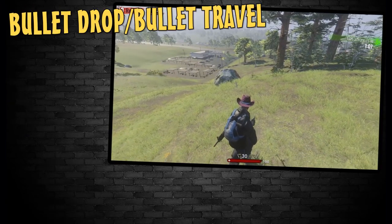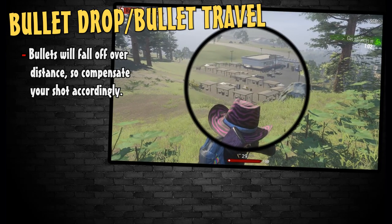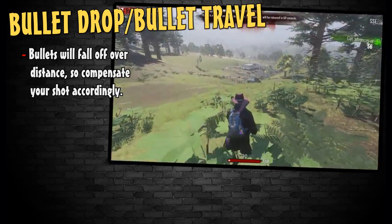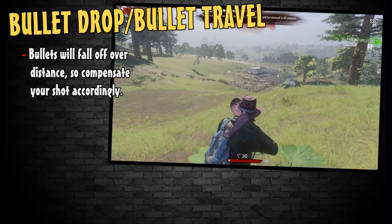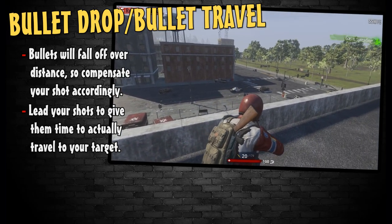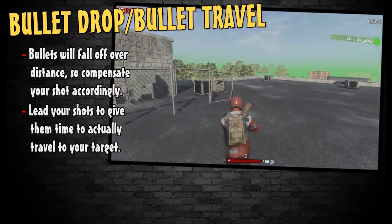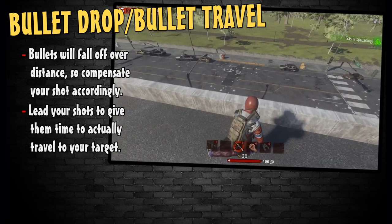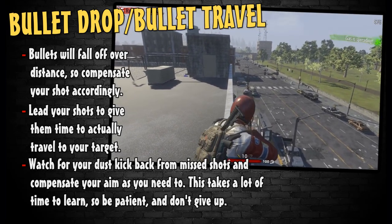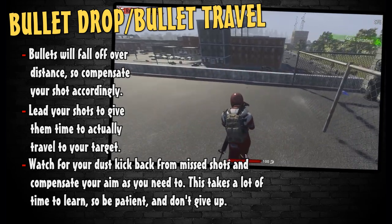A lot of the fighting in H1Z1 can be found in wide open fields of grass. With bullet travel and bullet drop being a thing, this can make new players feel hopeless. If your target is far away and you aim your dot right on top of them, you are guaranteed to miss. You must aim higher than your target to compensate for bullet drop, and if your target is moving, you must lead them to compensate for bullet travel. Also remember to factor in lag and compensate for that as well. Keep a steady rhythm with your tapping and do not shoot too fast.